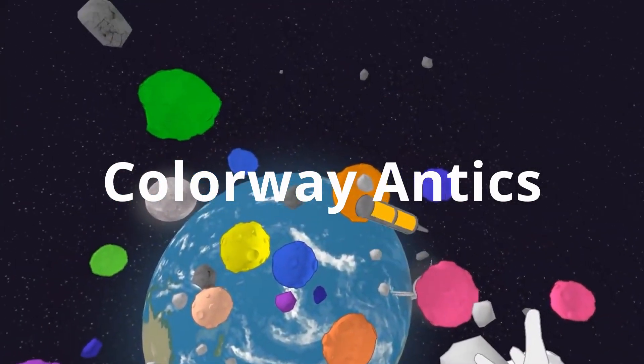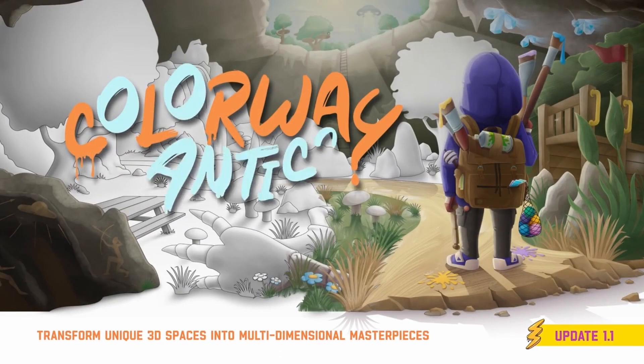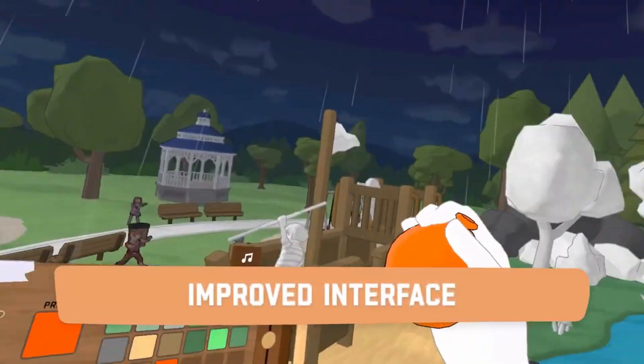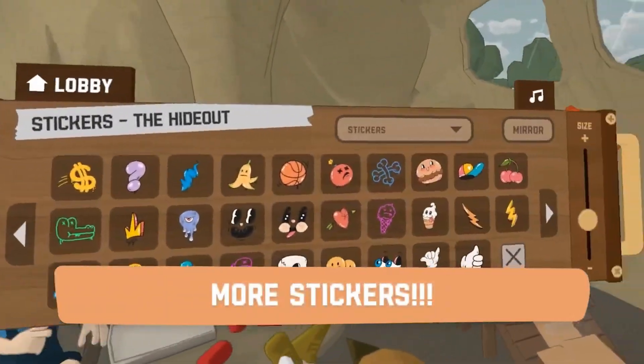First up is Colorway Antics. This is an immersive VR colouring game that offers endless creative possibilities, where you step into a world filled with paintable scenes, each waiting for your unique artistic touch. You can explore a variety of settings from hideouts and chaotic bedrooms to treehouses, zombie-infested parks, outer space, and mystical caves.